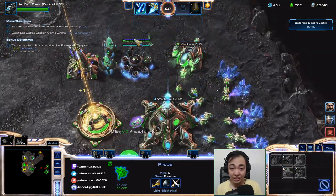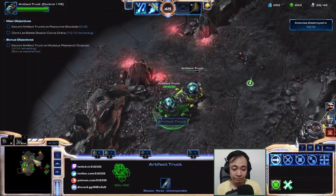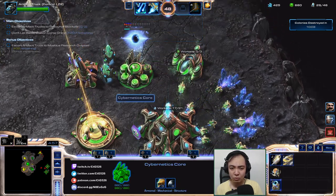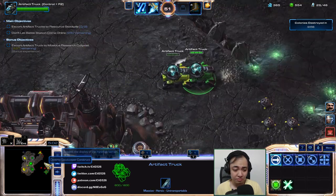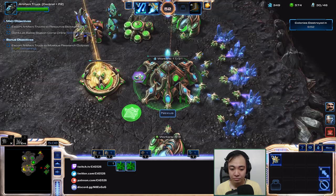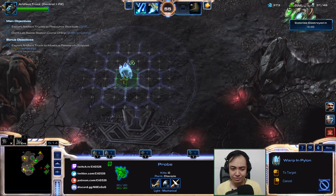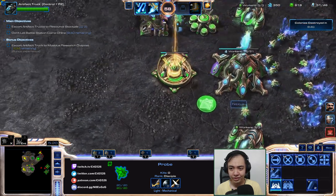It took me 9 orbital strikes to kill that one Viking — that's what you call efficiency, guys. Why am I even getting warp gauge research? I'm not even allowed to make those units. Anyway, I'll run back in. I don't even know why I'm getting these resources — just make spam static defense and stuff. Like a loser.